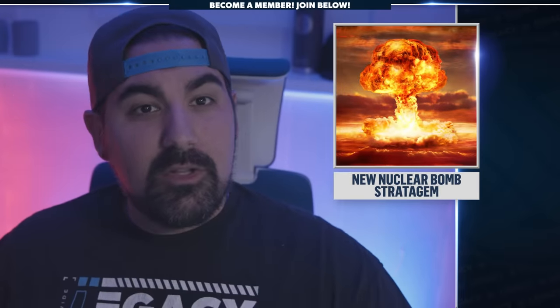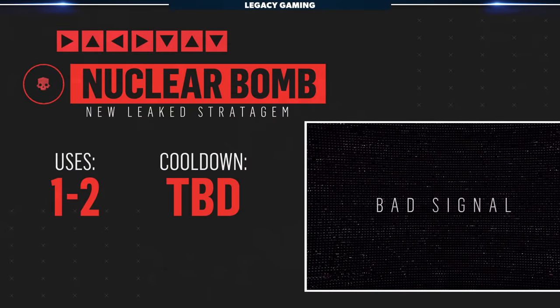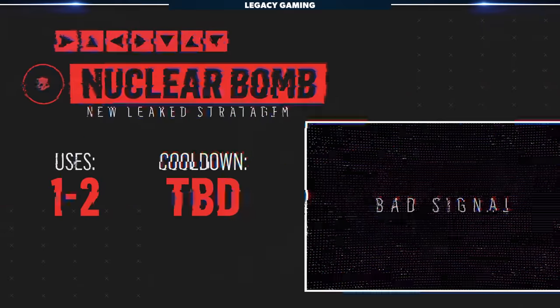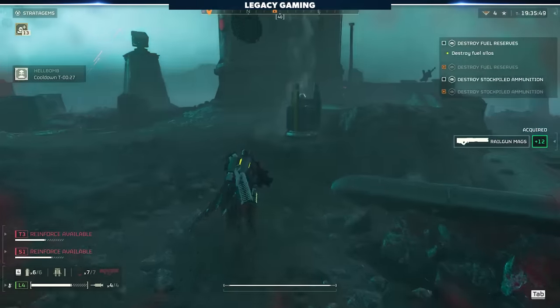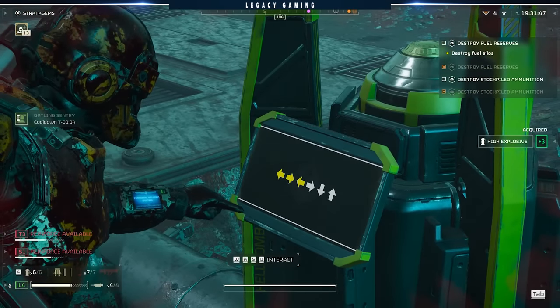Let's not bury the lead here. It looks like nukes are coming to Helldivers 2. Well, they're already here, but now we're going to get to call them in as a stratagem. Just when you thought we couldn't get more explosive than the 500kg, new leaks suggest players will soon have access to a nuclear bomb. My money is on this being a drop-down and activate type of stratagem, almost like a hellbomb.